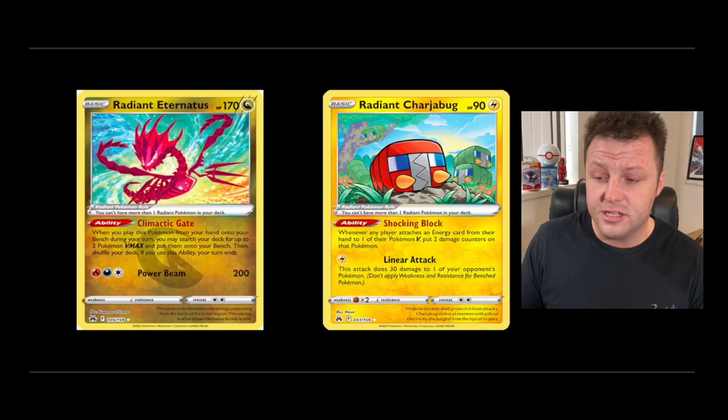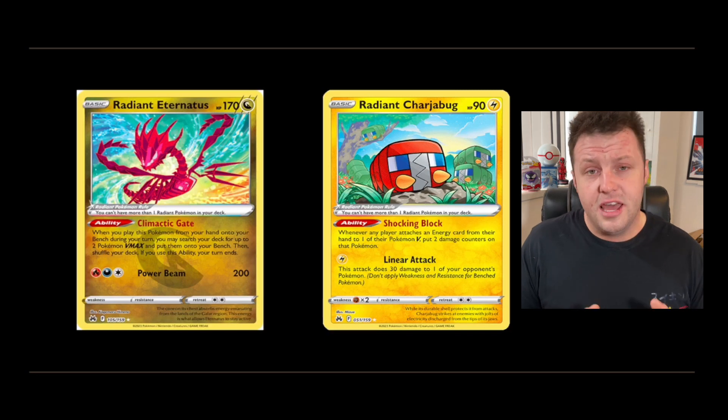Today we're going to be looking at some of the English cards that have been revealed. We'll start with the first Radiant cards, and they are the Radiant Eternatus and Radiant Charizard.